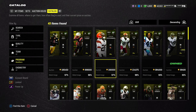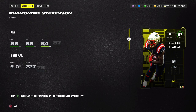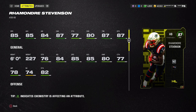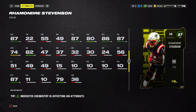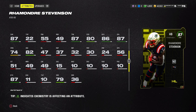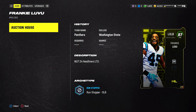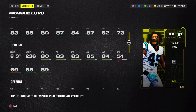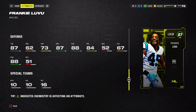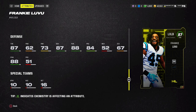Now the good stuff — the 87 overalls. There are two limited players currently on the auction house. First is Rhamondre Stevenson, running back for the New England Patriots. I actually pulled this card during a stream last night; he's a great running back — good luck stopping him in MUT. His ability is Goal Line Back, which improves offensive line blocking within five yards of the end zone, costing 2 ability points. The second limited is Frankie Luvu, left outside linebacker for the Carolina Panthers — a pass rusher style, not zone coverage. Both limiteds are going for around 400,000 coins; I'd recommend selling given how early in the year it is. Luvu comes with Goal Line Stuff, costing 1 ability point.